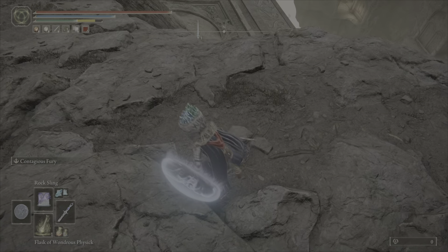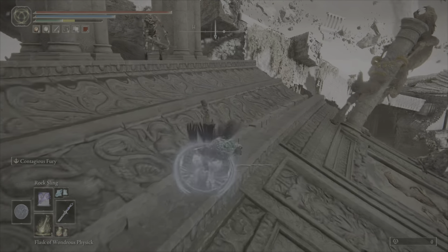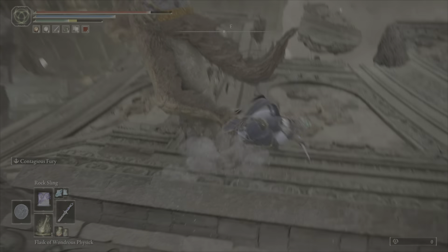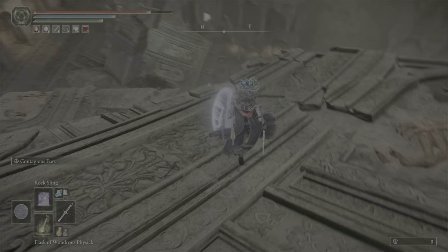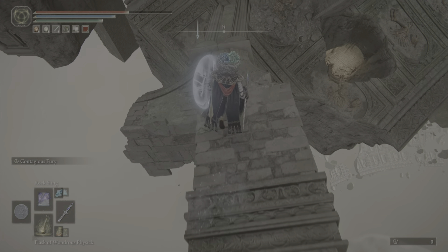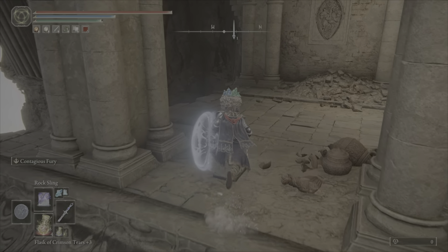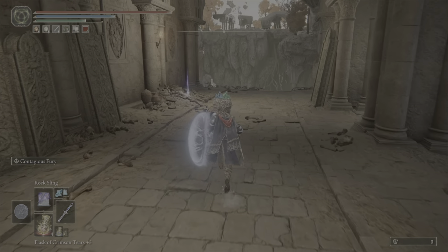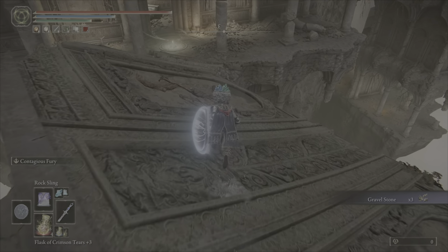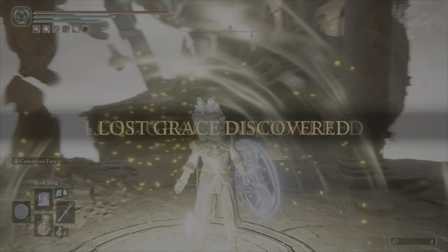Roll off that way and jump for this. As usual, just ignore all these creatures. It's not too hard to figure out where you're supposed to go — just make your way forward. There's another grace right here, or a little later. Right down there — another grace site. I'm not complaining, but this is a small area.